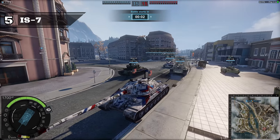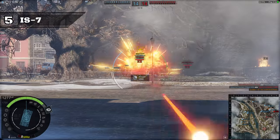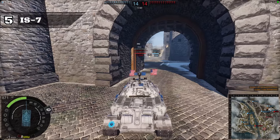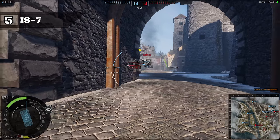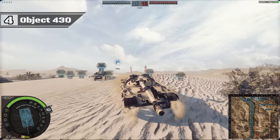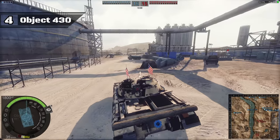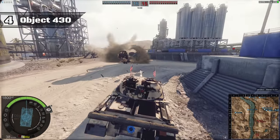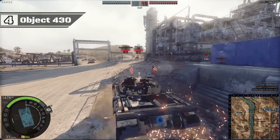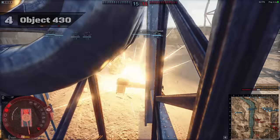Number 5 on our list is the tier 4 premium MBT, the IS-7. This tank used to be somewhat decent at tier 3, but since it was moved to tier 4 the tank started to underperform, mainly because they did not adjust its armor when it was uptiered. The IS-7's gun handling is awful, so is its mobility. At number 4 we have the tier 4 premium MBT, the Object 430 — one of the oldest premium vehicles in Armored Warfare. Similar to the IS-7, it was tier 3 before being uptiered to tier 4 without a valid explanation. The tank suffers in protection and firepower and is almost as slow as the IS-7 while having way less armor and a less powerful gun.